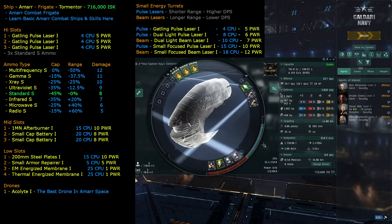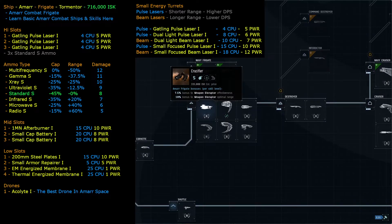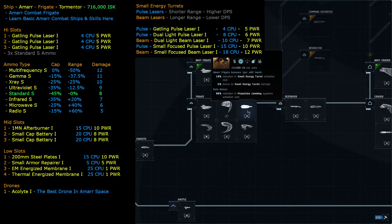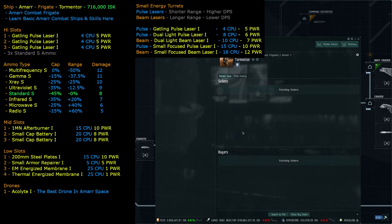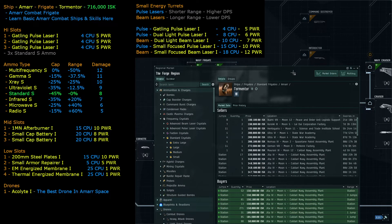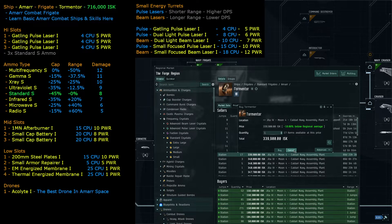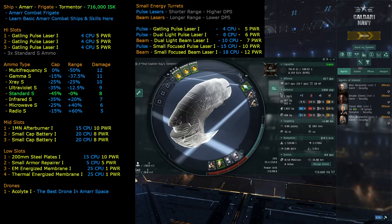Welcome to this video. We're going through the Amarr ship tree fitting out ships — we've done the corvette, crucifier, inquisitor, magnate, and executioner. Now we're going to be fitting out the Tormentor. If you're looking to fit out this ship, you can view market details and buy it here — it costs around 340,000 ISK to buy.